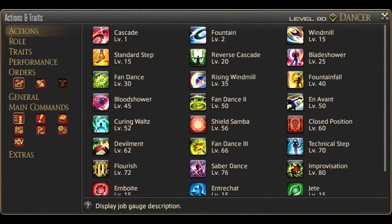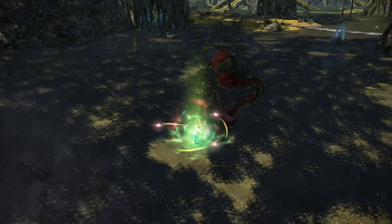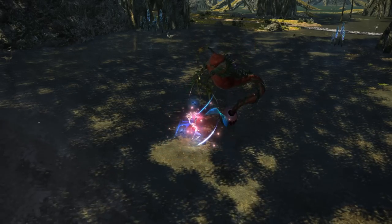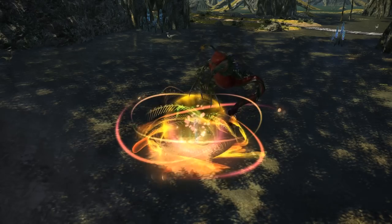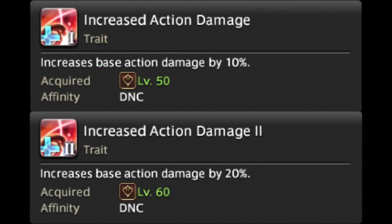Upon becoming Dancer you have almost all of your skills to begin with. Rather than going through one at a time, I will go through sets of skills and their effects. Dancer is very compartmentalized when you break it down. We also start with a group of ranged role actions — check the ranged role actions guide in the description if you need an in-depth look, since some of them are actually useful. There's also Increased Action Damage 1 and 2 at levels 50 and 60, which we have no reason to care about.